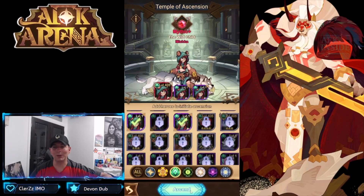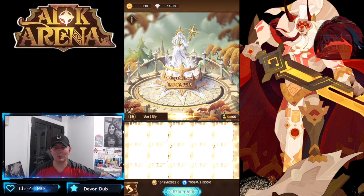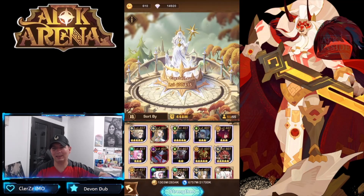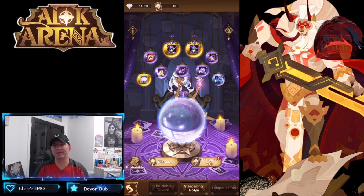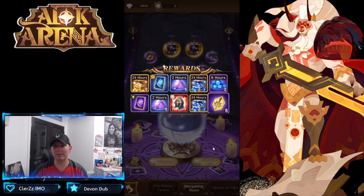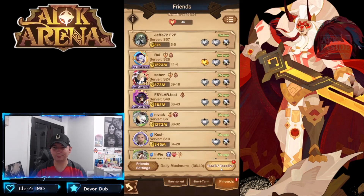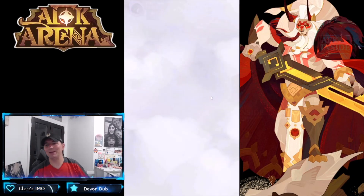We've been stuck on building levels for the resonating crystals for quite a bit. Now we need to gain another 10 levels. We have 662,000 essence, so it should be relatively easy to stock some levels. That gives us Stargazer cards — I already got one copy of Kazard and hoping to pull another. Got a Graveborn card there and no copies of him. I'm going to save the rest of the diamonds.